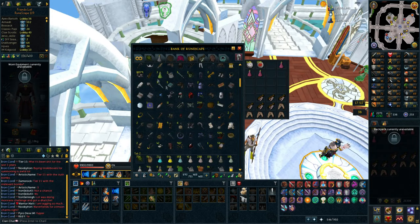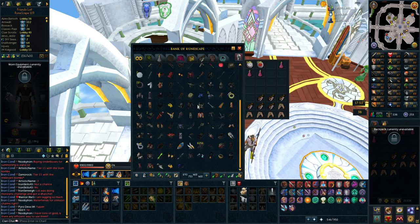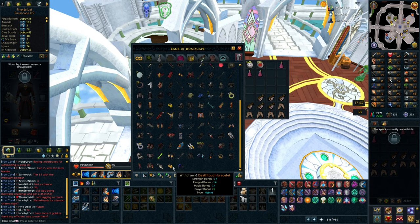Apparently they made an update on how jewelry looks. All these amulets and rings look like absolute shit in my opinion. But the worst thing out of all of these is my Death Touch bracelet — it looks like a pile of goo. I can't even see what it is anymore. That's a bad update.